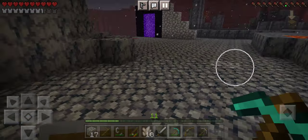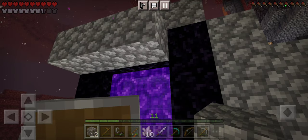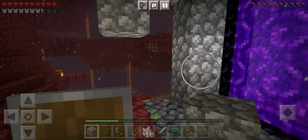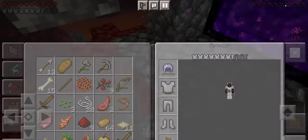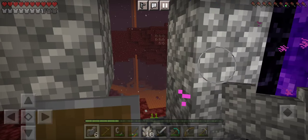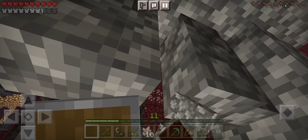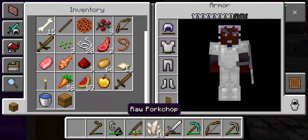Now I just need to get back out to where I was. Did you know that ghasts can't actually see through glass? I didn't know until I went ahead and put some glass panes up here to where they could see me, and it was mad. But before it shot a fireball, I just went ahead and put the glass up. Then they couldn't see me, and then I did not get annihilated.